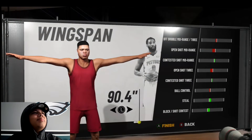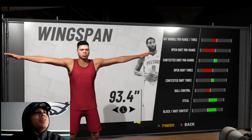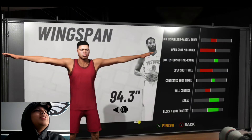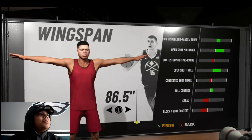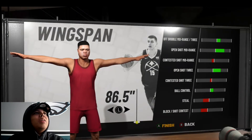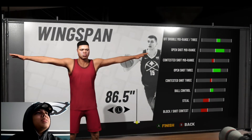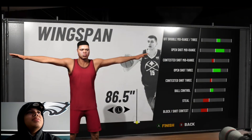Now we're on the wingspan. I want to be able to shoot the ball. Last year I maxed out my wingspan, but I don't want to do that because look at how much it takes away from my shooting. So I'm picking 6.5 — that might be the best one. I like to block shots and steal the ball, but I also want to shoot. I feel like you can still get blocks at 6.5. It takes away from my block and steal, but I get better ball control. My contested shot three goes down, but I usually don't take contested threes anyway — I take open shots and contested mid-range.